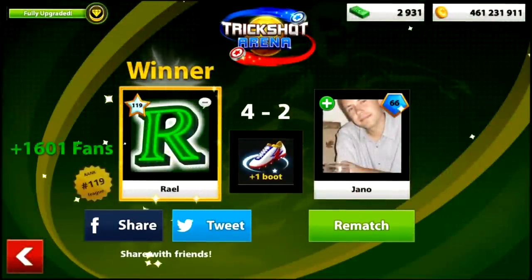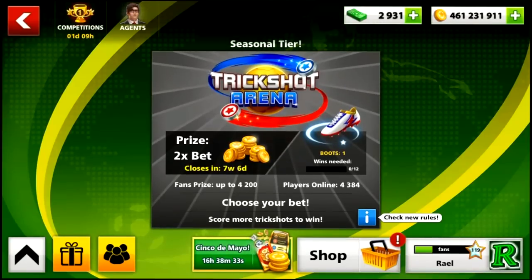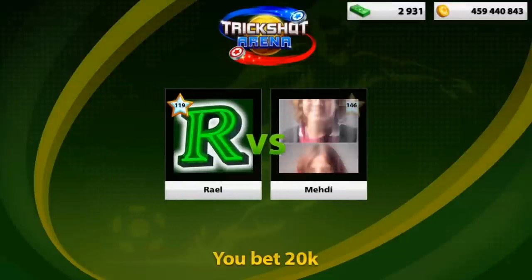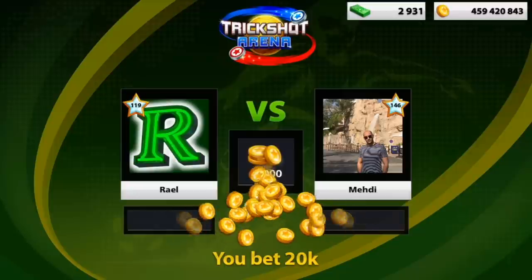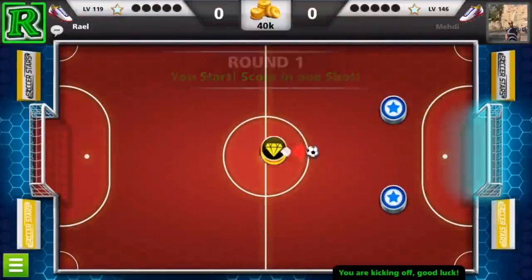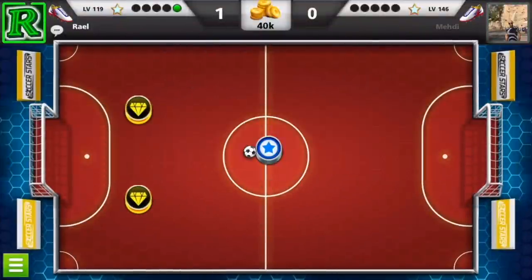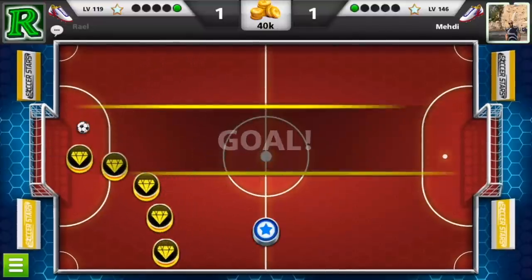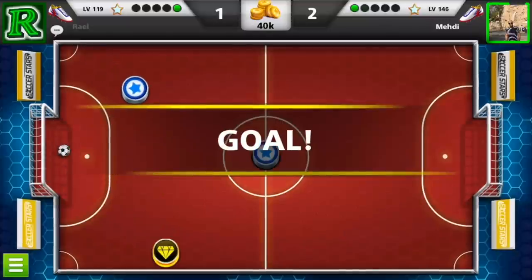Now we are getting the first boot. Thank you guys for asking in the comments that you want to see me playing this Trick Shot mode. Over here at level 146, you don't choose the amount of money on your betting, because even if you want to play in 1 million and there is nobody looking for a 1 million match at that moment, Miniclip will give you anyone looking for any match.